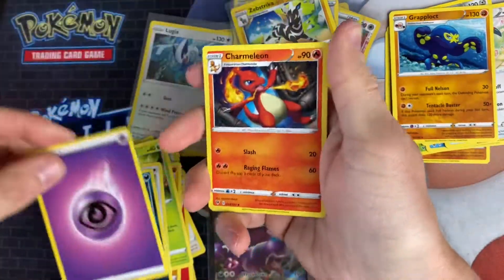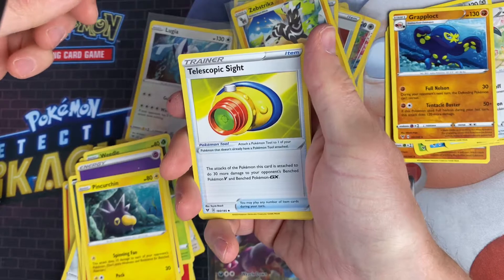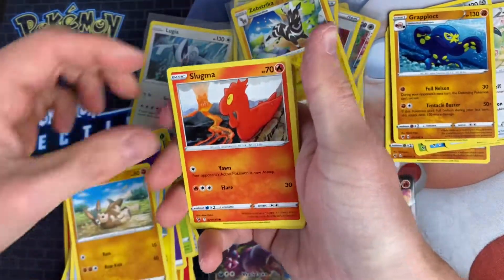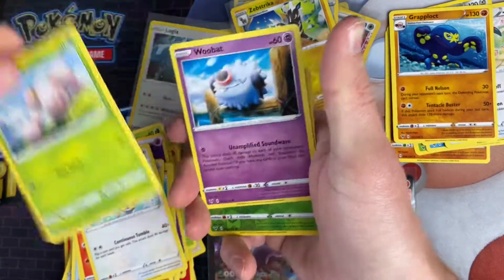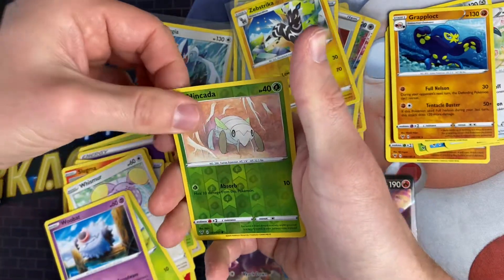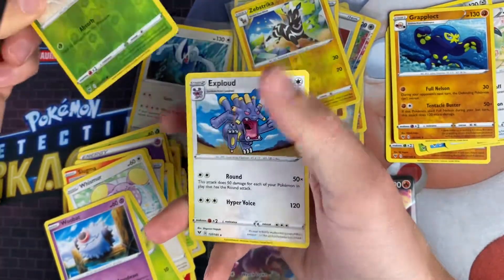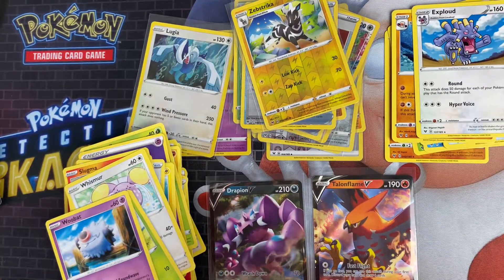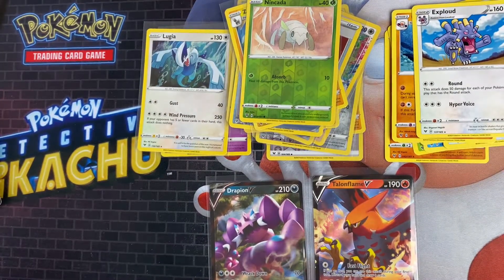Final pack — we've got a Psychic Energy, Charmeleon, Pineco, Cleffa, Telescopic Sight, Mudbray, Slugma, Whismur, Exeggcute, Woobat, Garbodor, and Exploud as the last card. That's 12 packs for today. If you enjoyed that, drop a like and subscribe to the channel. We'll be back on Wednesday with the next 12 packs — thanks for watching!